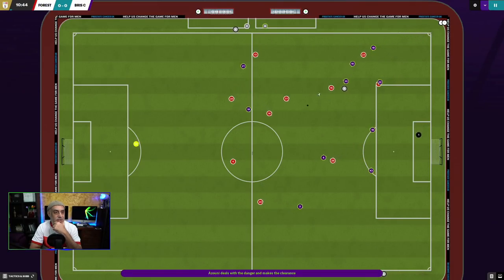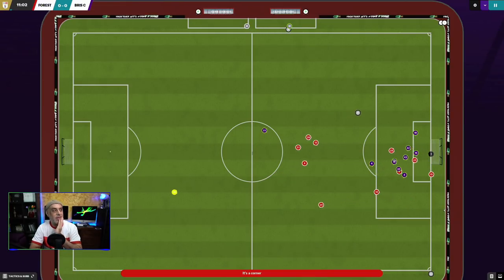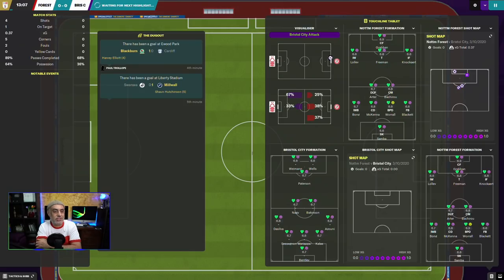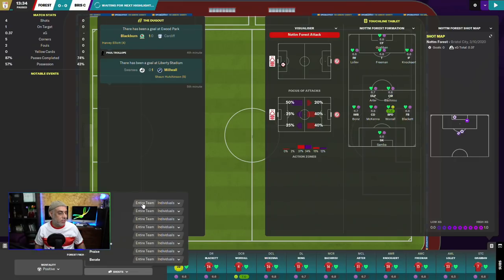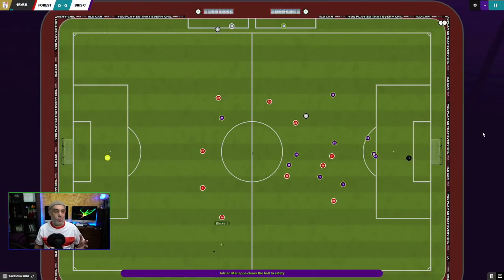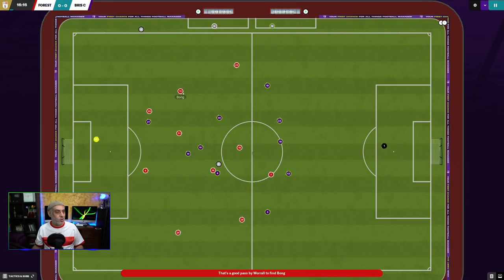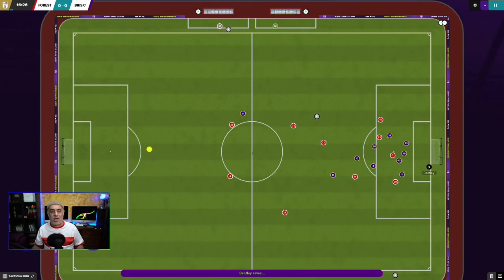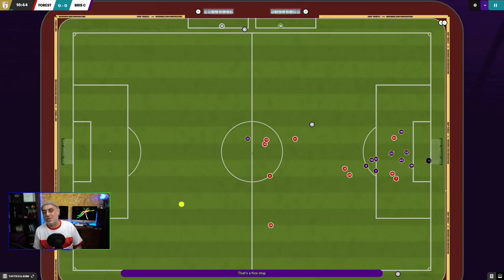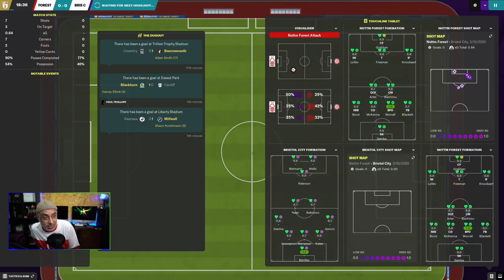We got a short throw. Everyone's rated 6.9, 6.6, 6.8 — time for a motivational speech. I encourage the entire team. They're all okay and composed. Worrell out to Bong, Bong to Loli — that's what I see Loli doing all the time: he cuts inside and looks for a knockout pass. Great pass from knockout to find Graban — it's a hitter at the far post. It's all Nottingham Forest putting pressure on Bristol City.